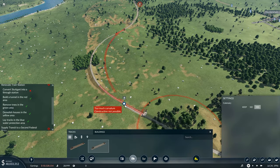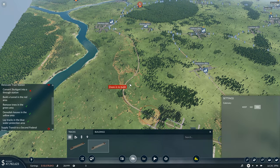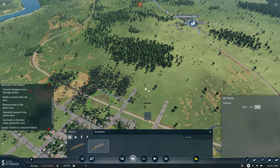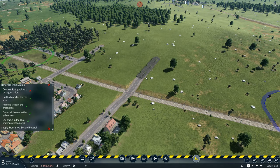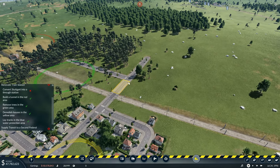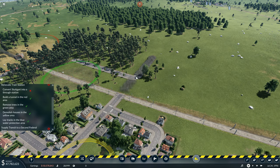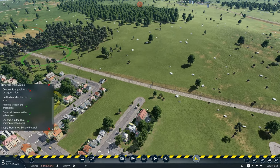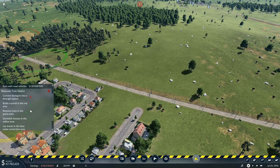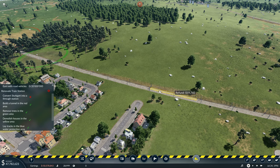The last little bit is going to go all the way out around there, which runs through now. I should have probably gone up that way — it would have been better — but we'll work with this. I'm going to go in and remove those bits of road right there and these bits of road out here as well. They're going to disappear like that, and convert the Stuttgart track into a through station.